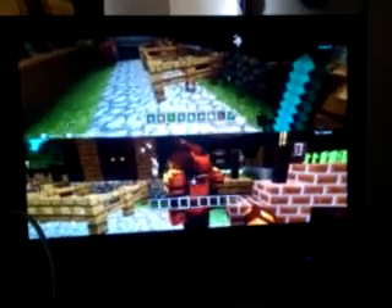We need our sword. Next one we're going to show is the stray. The stray burns in daylight like the zombie, like the normal skeletons. He's spooky looking - looks like a ghost. We should probably kill it. He dropped some XP and he drops arrows.